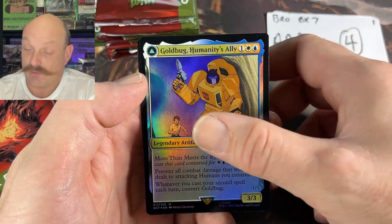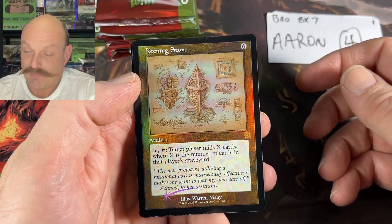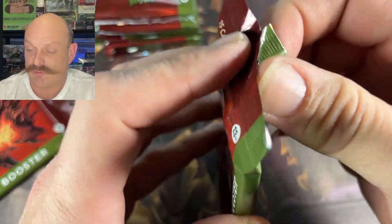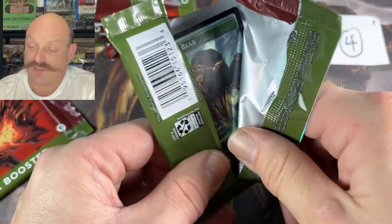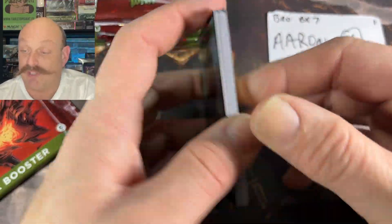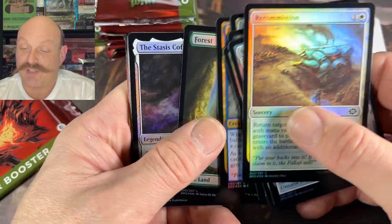It's a foil Goldbug. Somebody commented that Goldbug is actually also in Generation 1. I don't even know — is it Generation 1 Season 2? Is that what Goldbug's from? I don't think anybody actually knows what the story is. Maybe Hasbro hasn't released the story. You're saving it.